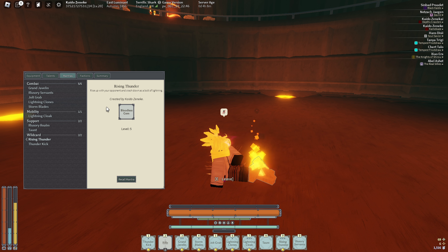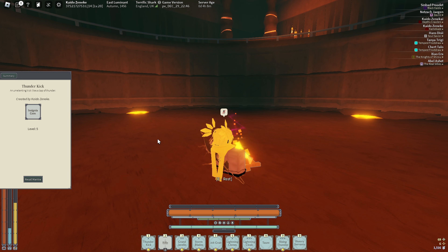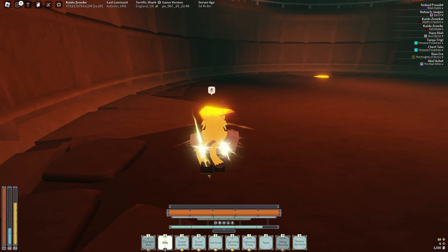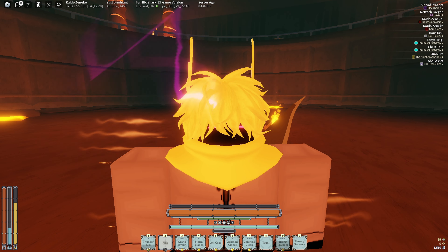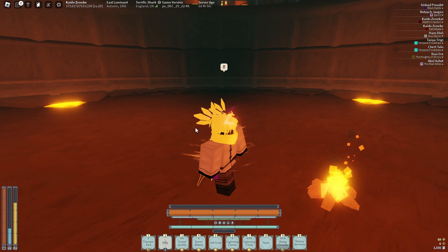Rising thunder heals a ton of HP — very very good. Thunder kick is a really good guard break: you pop it, and the good combo is thunder kick guard break into rising thunder, which does like a bar of damage. When taunt is on it does like a bar and a half or even more. Those are the mantras I use and the ones I recommend — you can change them up to whatever you want.